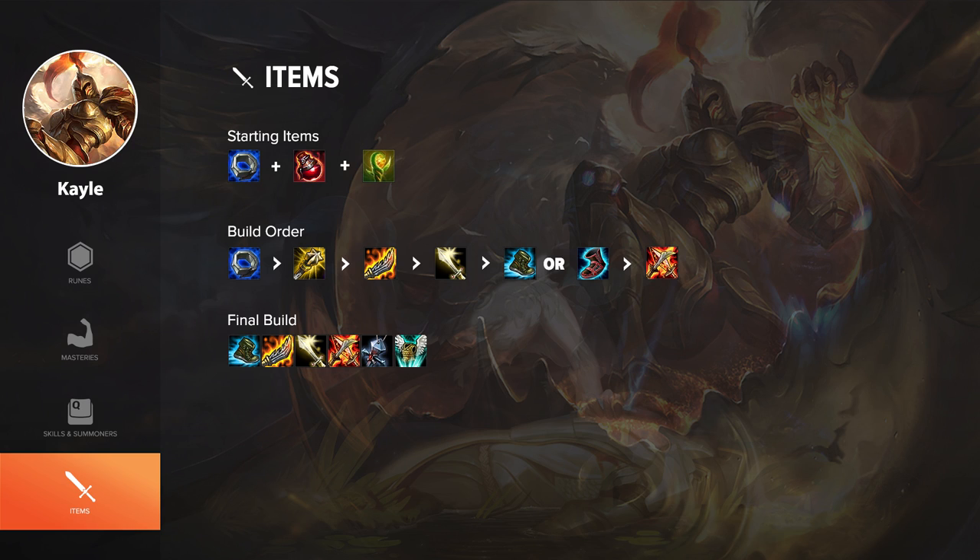For the item build on Kayle, I like to start with Doran's Ring. Then I get two to three Doran's Rings because it has a lot of nice stats that scale well throughout the game. Rushing Guinsoo's Rageblade is a really strong option right now. Afterwards, you can go Nashor's Tooth to complement your attack speed bonuses from your E, and then a Lich Bane into defensive items — you only really need three offensive items to do a lot of damage. I like to go Merc Treads or CDR Boots depending on what I need. For defensive items late game, you can go GA or Banshee's Veil. Just make sure you're pretty tanky, since most of the time you'll be ulting a teammate in a teamfight.